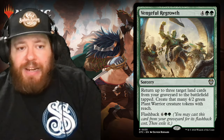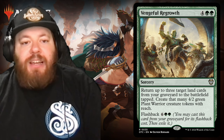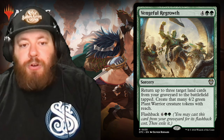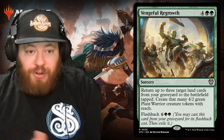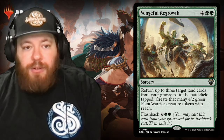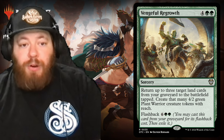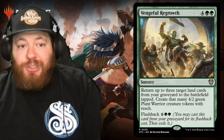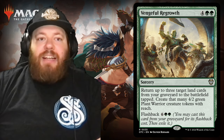Then we have Vengeful Regrowth — a green sorcery, four and two green. Return up to three target land cards from your graveyard to the battlefield tapped and create that many 4/2 green plant warrior creature tokens with reach. It also has flashback — you can play it from your graveyard for six and two green, then exile it. It's very on-theme: you've got lands in the graveyard, you pay this, bring them back and create 4/2 green plant warrior tokens. The symmetry in this deck is awesome.